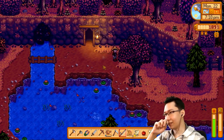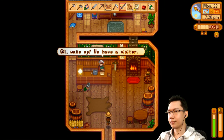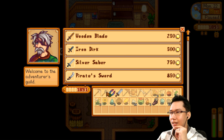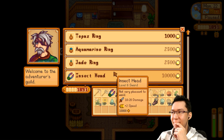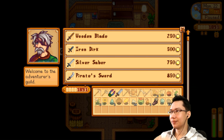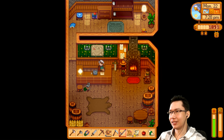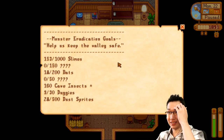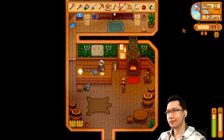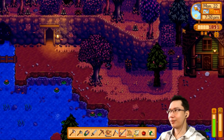That would actually complete a bundle — the specialty fish! Let's drop by the Adventurers Guild first. These aren't worth much. The insect head is worth the most — costs 10,000 to buy and I just found it in there. 'Come back when you've got something to show me.' Kill a thousand slimes. I killed 160 cave insects — that's how I got the insect killer thing.